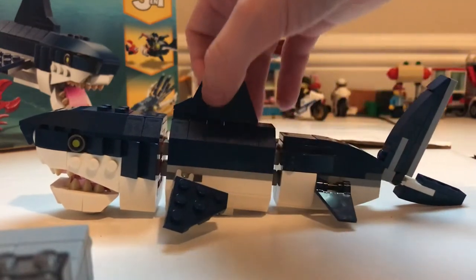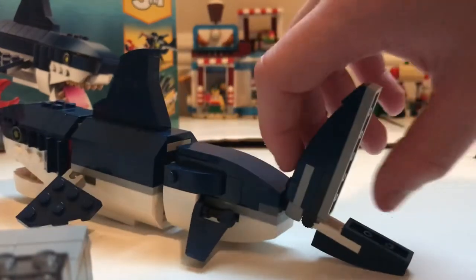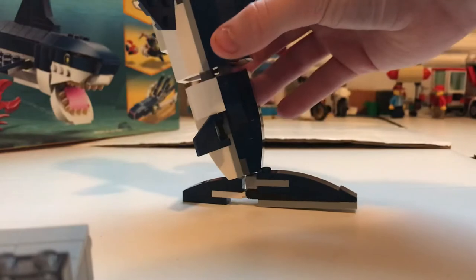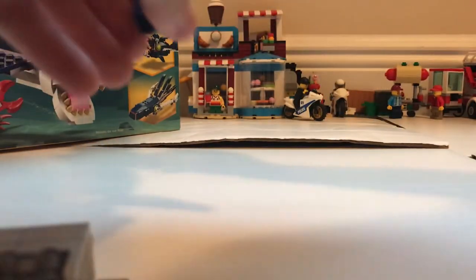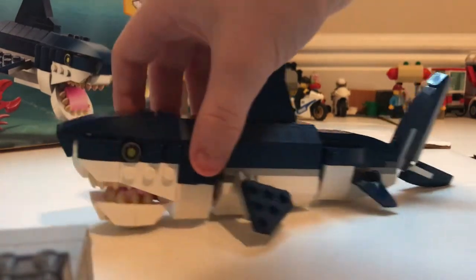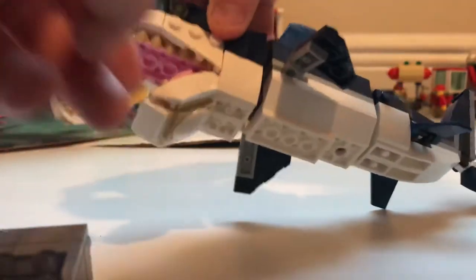These are its fins and its sail piece right there. You got the tail — you can actually make it look like it's standing. Look at that, guys, that actually looks pretty cool! But sharks can't really stand anyway.